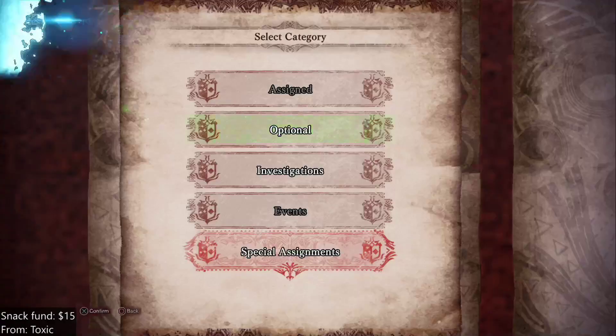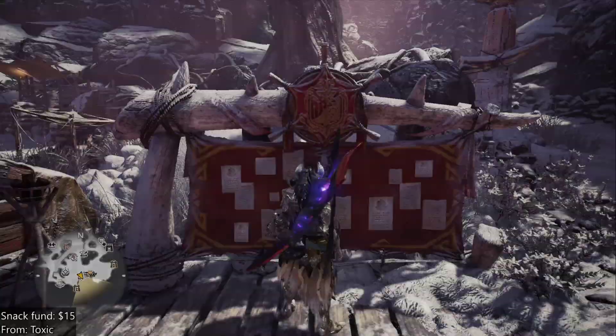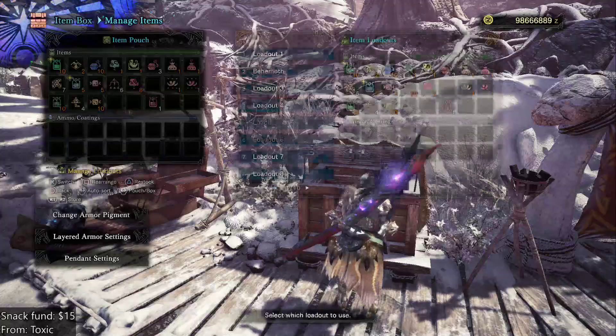Silver Rathalos, Threat Level 3. Let's get in there — I'm going to jump into that one real fast. Even with Master Rank, the game's too easy. I completely agree.